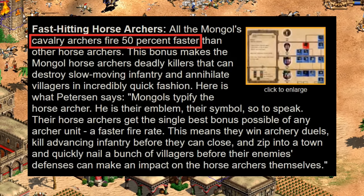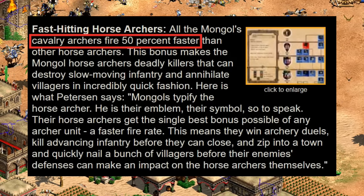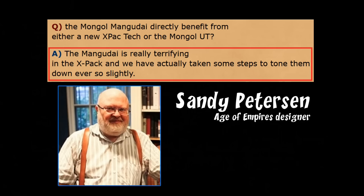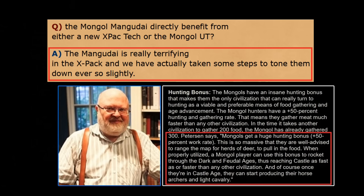If that's the case, Mongol cavalry archers were pretty crazy good at one point, and that bonus would also have applied to the Mangudai, making them even more bonkers. Even in their slightly toned-down state at release, Sandy Peterson — the legendary designer on Age of Kings and the Conquerors expansion — suggested shortly after release that in the first expansion they intended to tone down the Mangudai. In other comments, Peterson attributed a lot of the Mongol strength to their hunting bonus and how quickly it allowed players to advance.